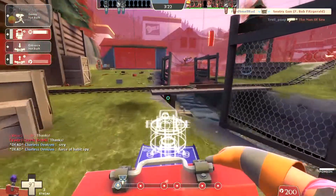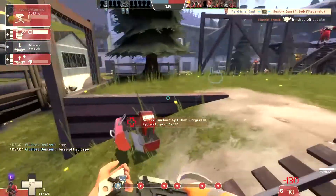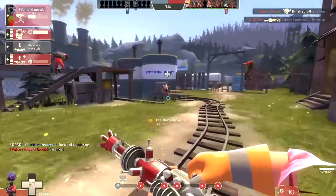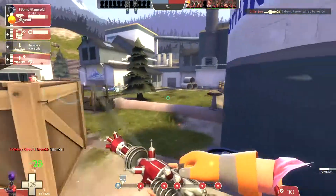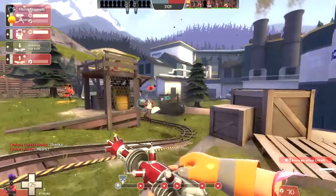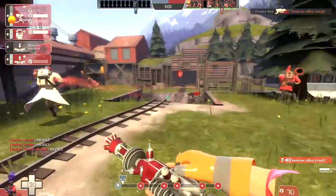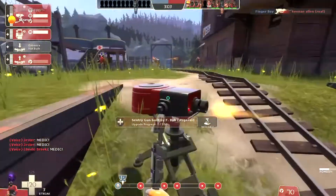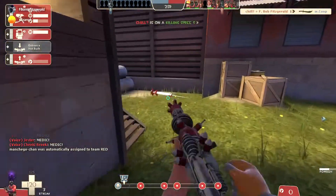The Short Circuit is actually pretty good too. Most people use it on payload attack, which I think is a little dirty — kind of overpowered when you're using it on the payload cart. But on defense it's a nice mix-up where it can really help you with bombing soldiers. It has a couple other uses too which hopefully I get to show off later.